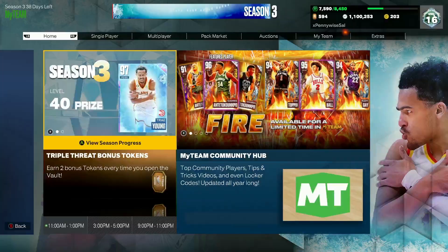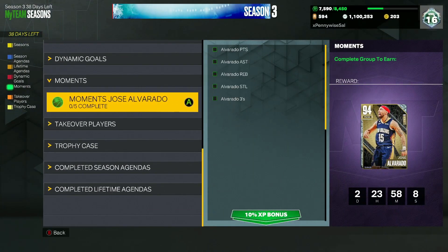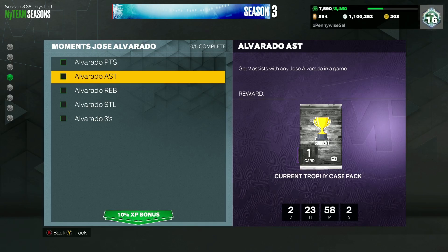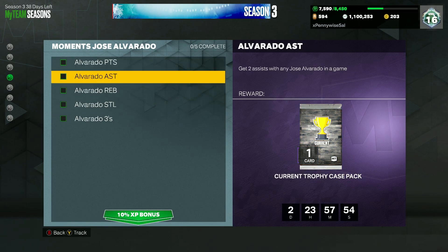To get to this screen, go to your season agendas, scroll down to the Moments tab, and look for the Moments Jose Alvarado. Looking at the stats you have to put up: 38 points with any Jose Alvarado in a game, two assists, three rebounds, one steal, and make a three-pointer with any Jose Alvarado in one game.